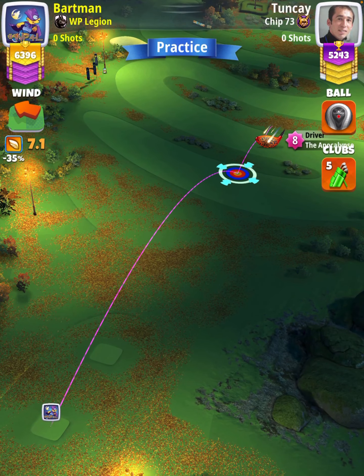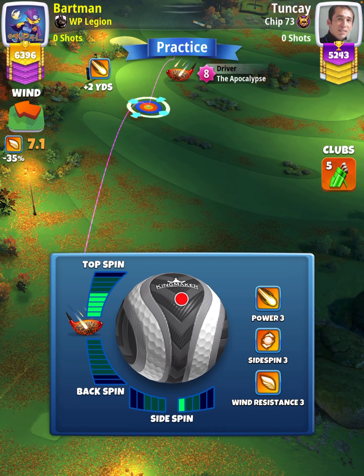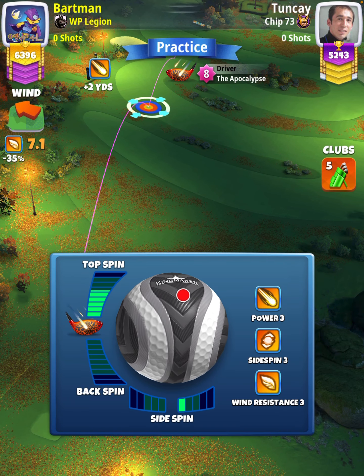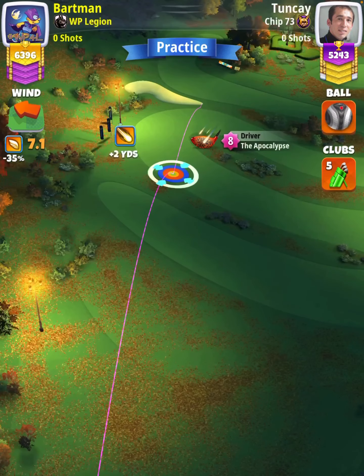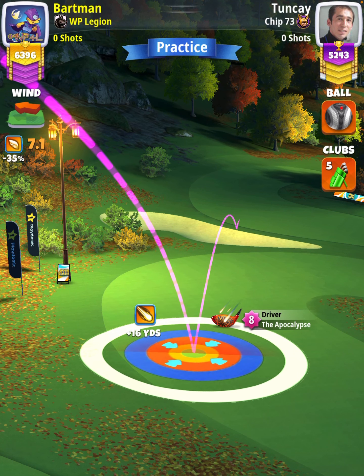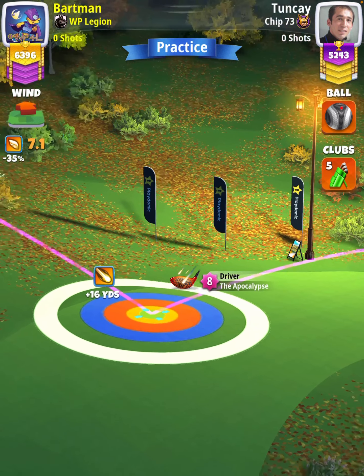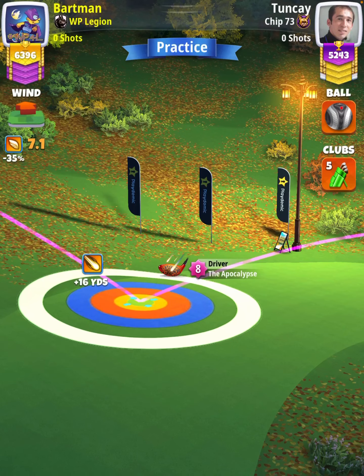We're going to apply 5.8 topspin with one right spin, and then we're going to set up at the top of the plus 16 yard position. If you're using an APOC level four, you're going to have to push 1.7 rings into overpower to establish the same aim point. With my APOC level eight, I'm going to have the blue ring touching the rough on the left hand side.